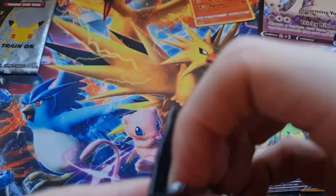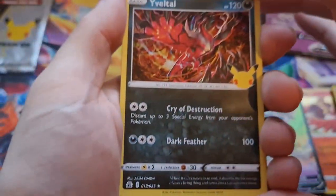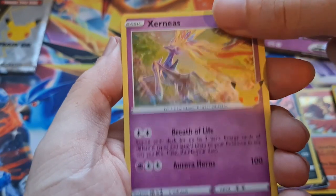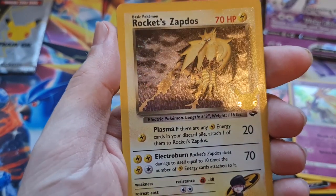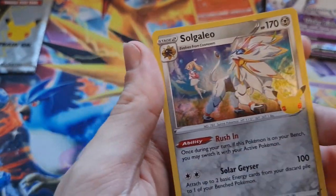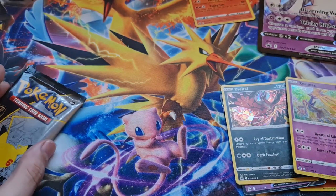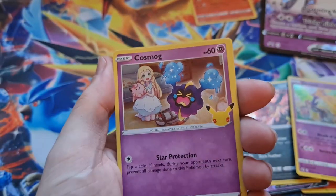Alright, next pack. We have a Voltorb, Xerneas, Rocket Zapdos — oh, that looks so sweet. And then we've got a nice Solgaleo! Now we just need a Cosmog. I love the whole Lily and the shots of the Pokemon — it's so cool. I love it when they do things like that. One of my favorite cards is from Generations where it's a kid with a Charmander getting bullied, then he's with Charmeleon, and at the end he's with Charizard on a snowy mountain. And there we go — we got the Cosmog we needed!